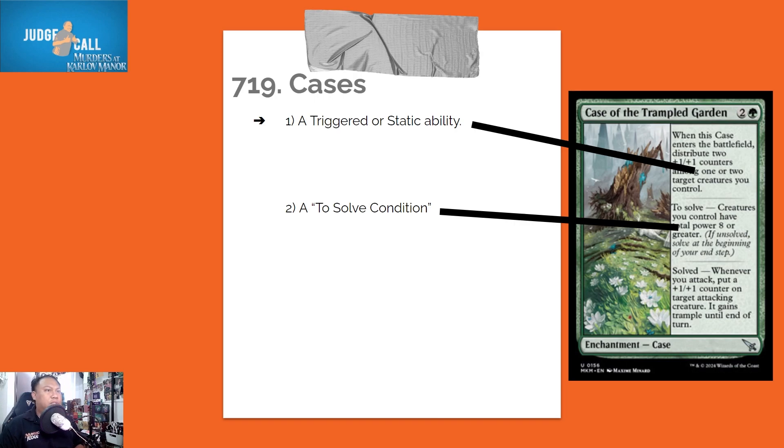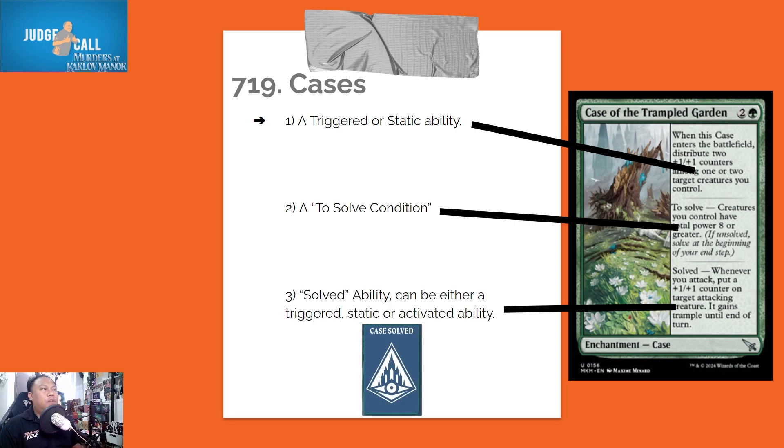The solved ability can be either a triggered, static, or activated ability — there are three kinds of abilities that can appear in the last box of a case card.